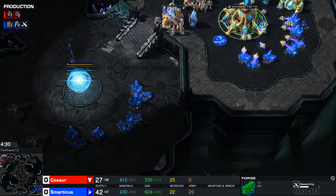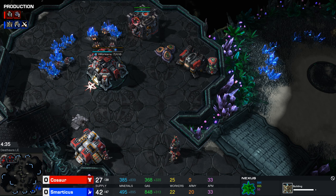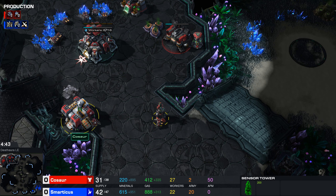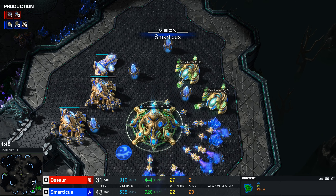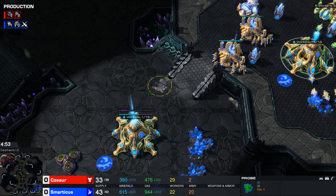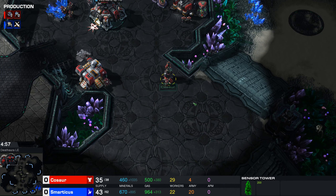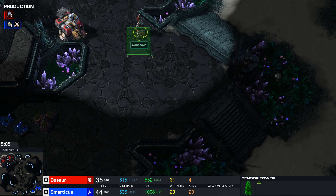Upgrades are coming from the forge for Smarticus. The expo is building a sensor tower. Sensor towers are a really useful thing, especially if you're not very good at scouting. Neither of these players has been anywhere near the other side of the map, so neither of them have the first idea of what their opponent is doing - they're just playing blind. Building the sensor tower over here or somewhere else might have been a better position for it.